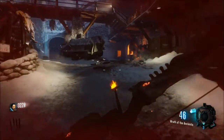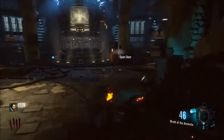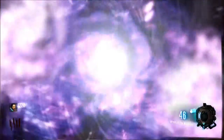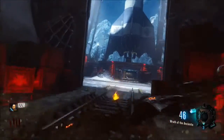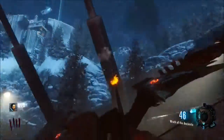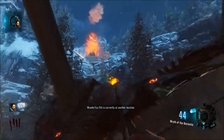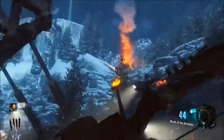The last one is down by the teleporter. You want to open up the door, go into the teleporter, and you'll teleport to the rocket area. This last one is right up on this mountain, on that little platform. You shoot it — I actually got that one on my first try too — and there we go, that's the first step completed.